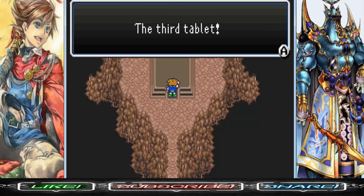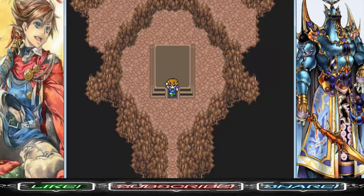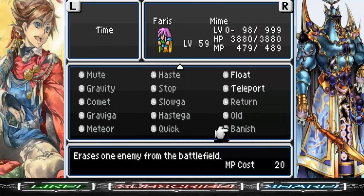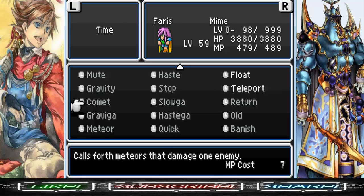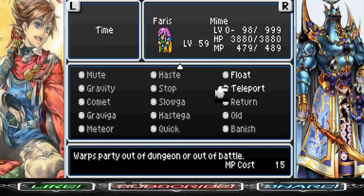Alright, the third tablet! We got Meteor — the ultimate time magic in the game. Not only that, but we can also unlock more weapons at the sealed castle. Meteor comes full circle for our time magic — now we have all the time magic in the game. Meteor is basically an upgrade to the Comet spell, except it hits all enemies on the field. It's not the most accurate, but it's a really strong spell. Let's get out of here and head to Castle Kuza.